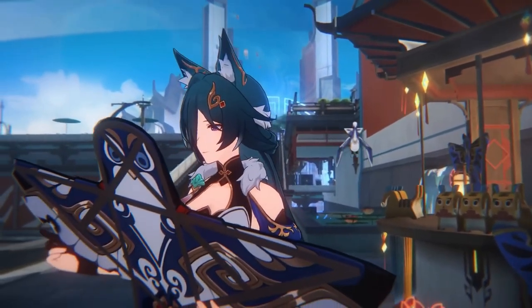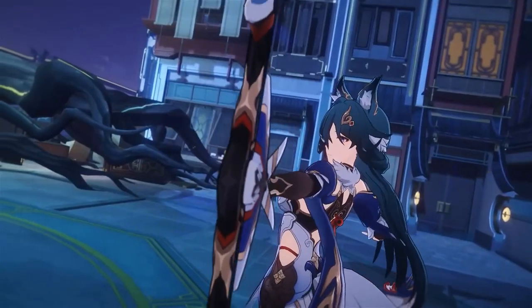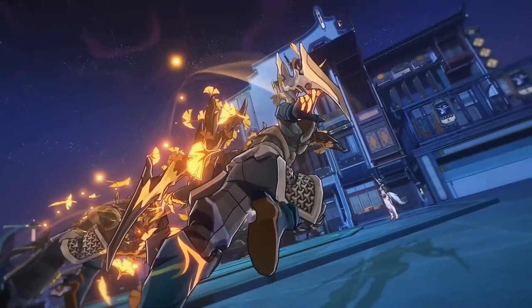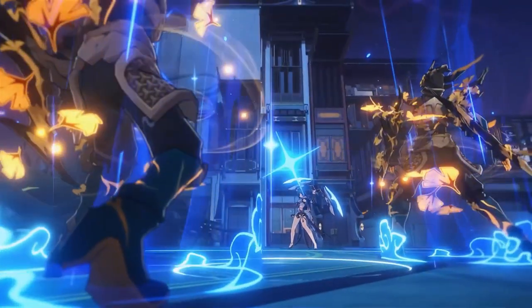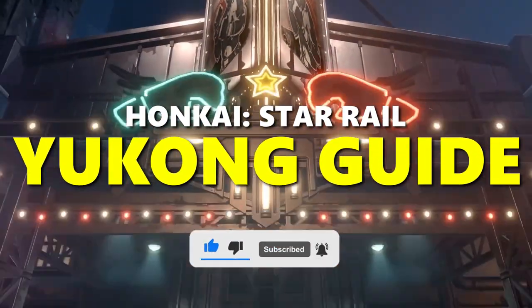The newest Harmony character Yukong has come out to accompany Tingyun in the Harmony Path with the element of Imaginary. She is the newest Harmony support and she is amazing. My name is Gib and let's get into Yukong's builds, her light cones, her traces, what she does and how you can utilize her in your teams.